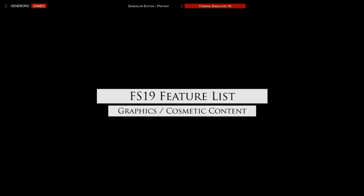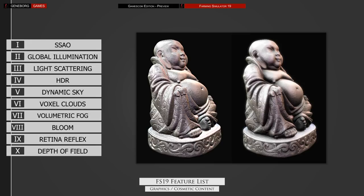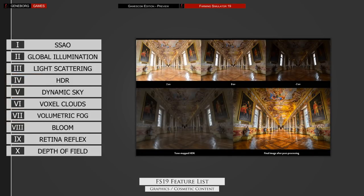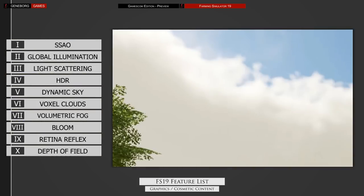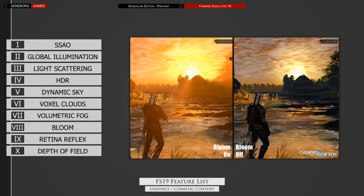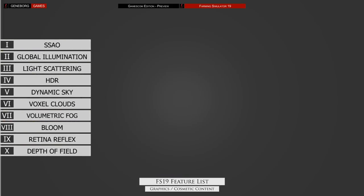Giants once again decided to improve their engine to adapt to the ever-growing demand for realistic graphics. They announced multiple features: screen space ambient occlusion will improve shadows; global illumination, light scattering and HDR rendering allow for more realistic lighting. The sky will be dynamic and the sun will act as a light source. Clouds will be voxel-based and able to influence lighting as they build up to storms. Volumetric fog will scatter the light, and bloom, adaptive eyesight and depth of field will simulate human vision.